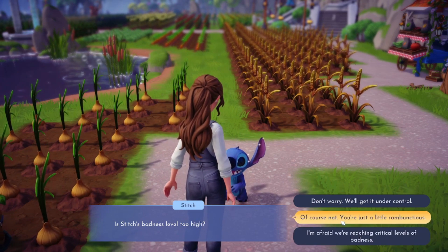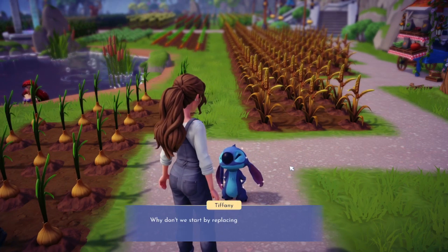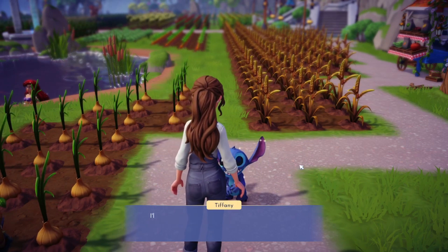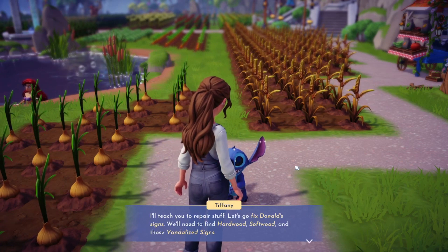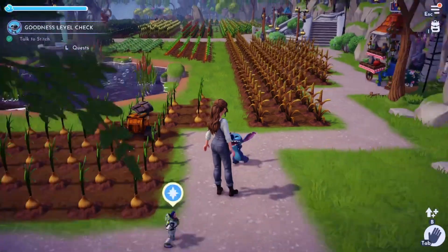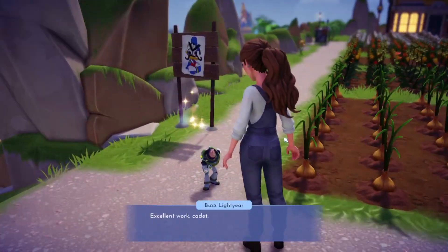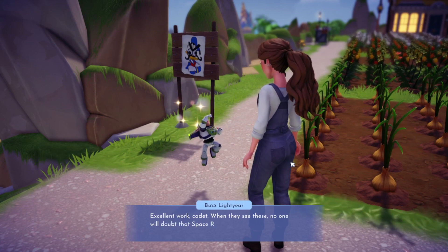Okay I can't do the Stitch voice - it's rough. Stitch says he'll do better and promises. 'Why don't we start by replacing those signs you drew on - I'll teach you to repair stuff. Let's go fix Donald's signs. We'll need to find hardwood, softwood, and those vandalized signs.'